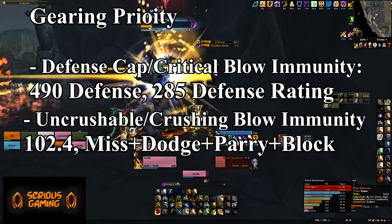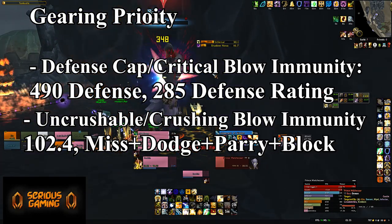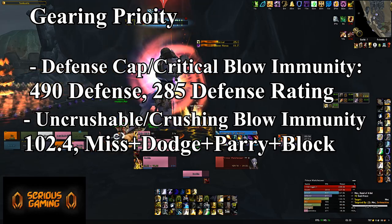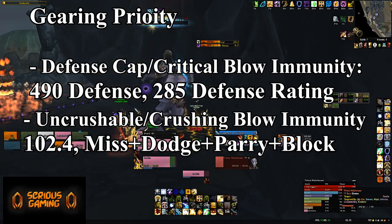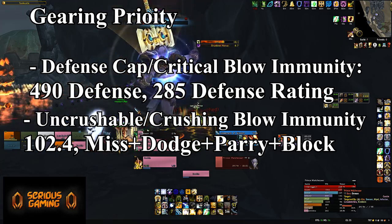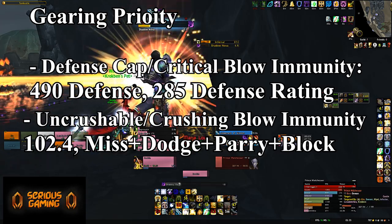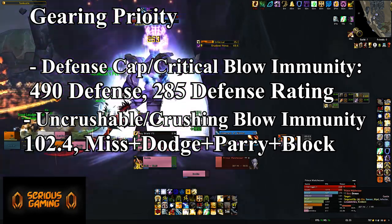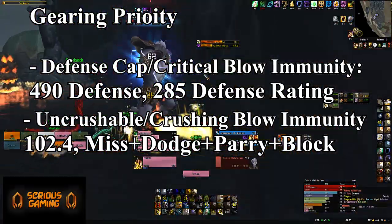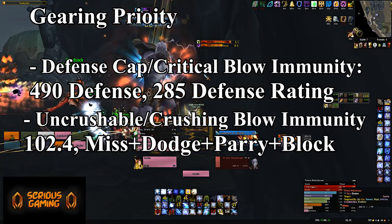This is not just for tanking bosses. Being crush-capped — getting 102.4% combination of miss, dodge, parry, and block — is obviously most useful on bosses, but it also matters for trash, for adds, for five-man heroics. Being able to miss, dodge, parry, or block every blow coming your way will significantly reduce the damage you're taking in general — not just on bosses but on trash and in five-mans.